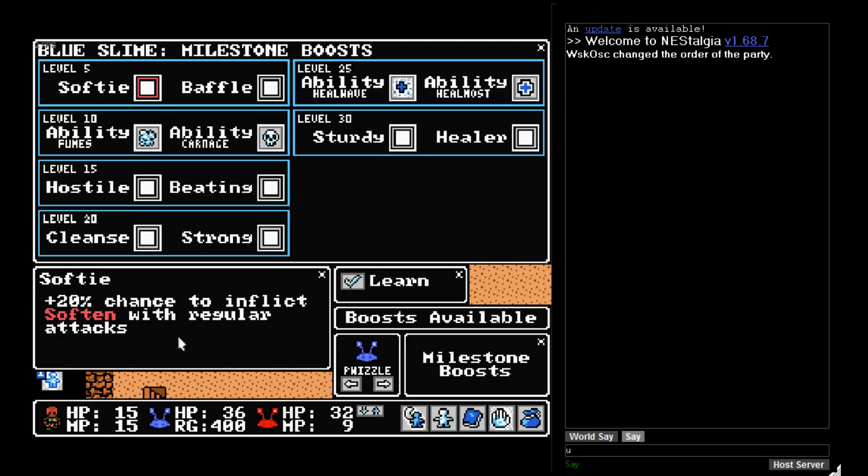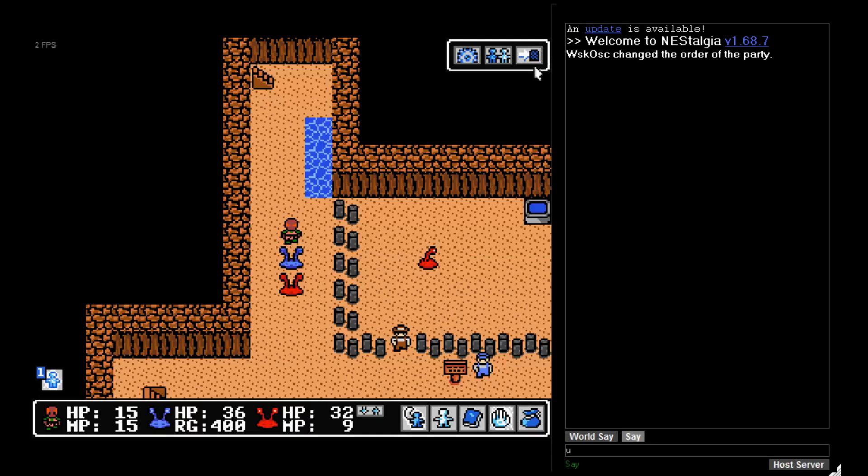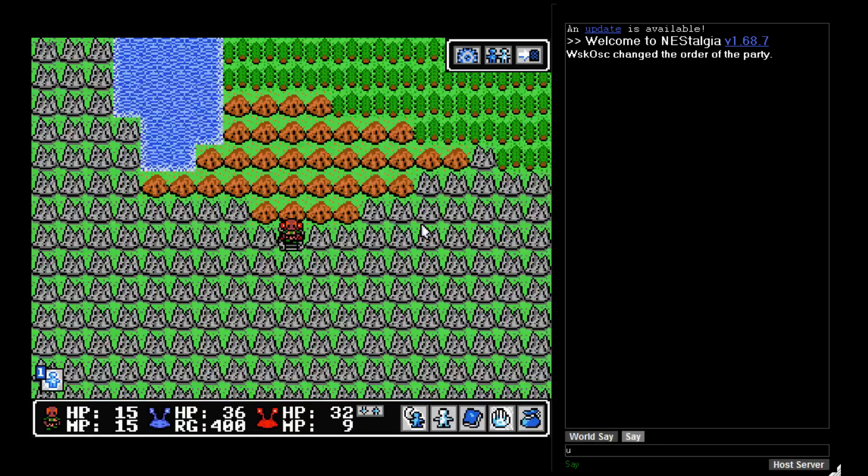So there's a 20% chance to inflict Soften with regular attacks, or 20% chance to Confuse. And he's got Heal Wave and stuff like that, so he's a healing slime. He's going to be awesome to have.